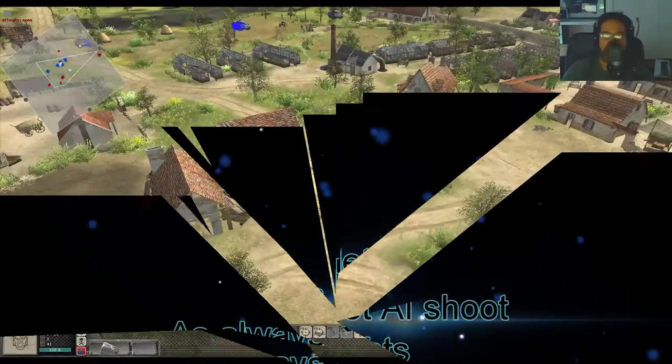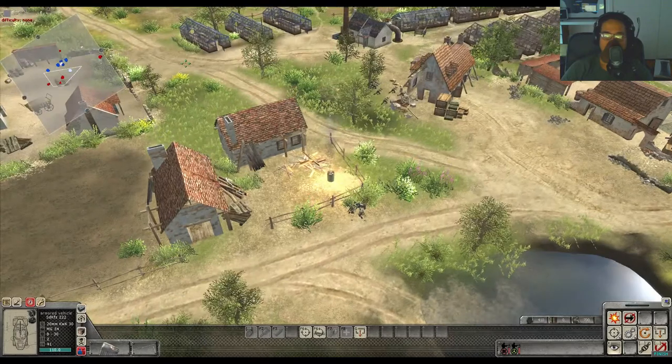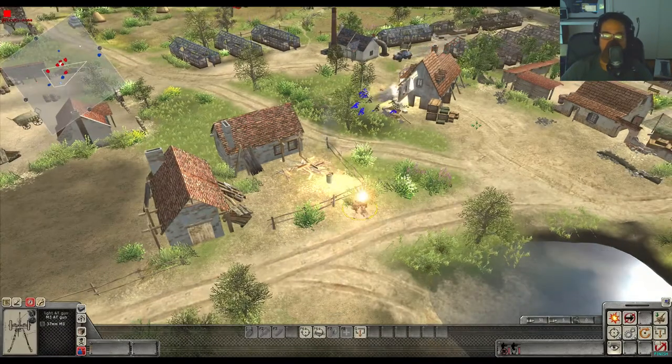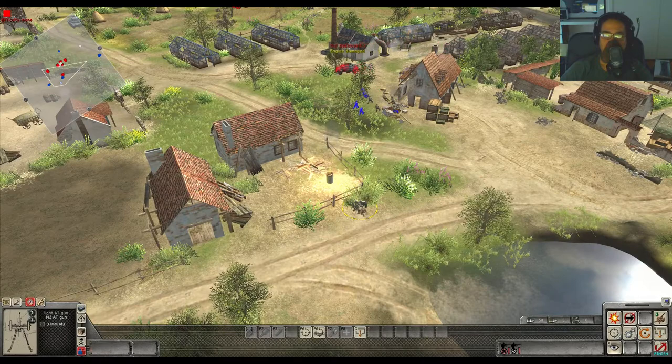The M3 versus moving vehicles — the same accuracy applies. You'll need to right-click on the target to let the AI shoot for you, because it's hard to hit a moving vehicle manually. Right-click on the 222 and let the AI shoot the moving target, as it is quicker than you.